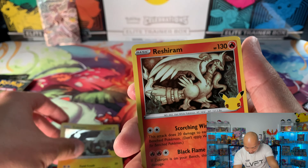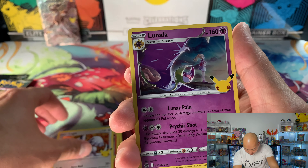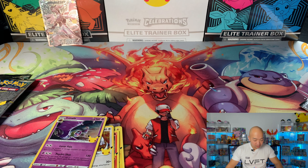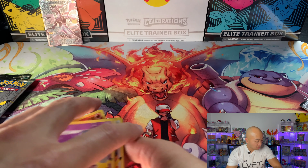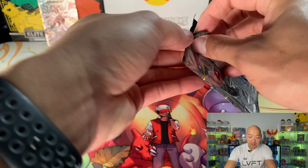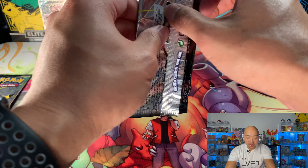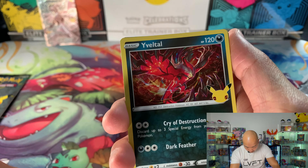Okay, we got the regular Zekrom, Reshiram, Lugia, and Lunala. Let's get those put to the side. Two packs down, two to go for the first pin box. We even got more coming as well, so plenty to open for today's video.